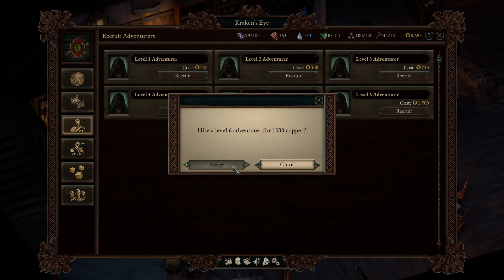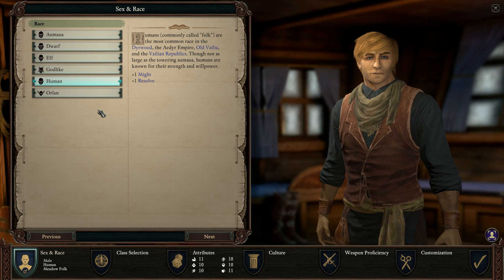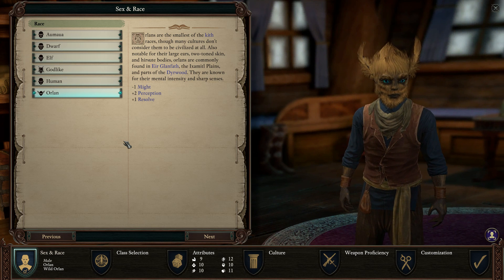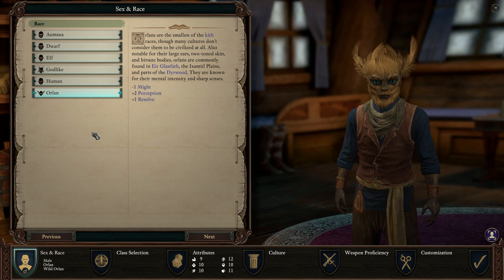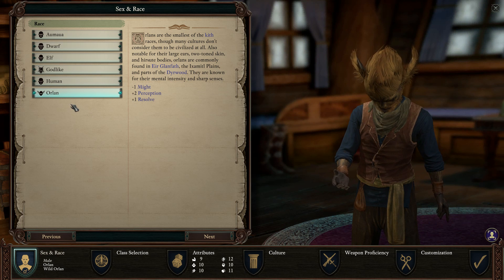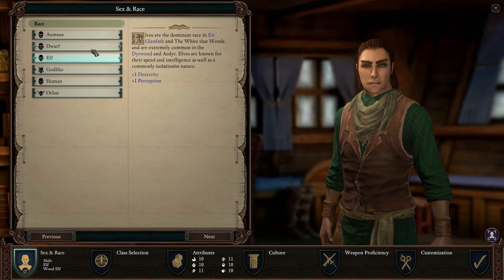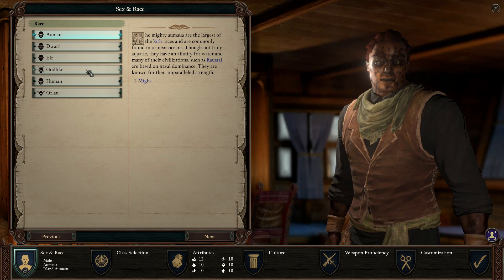Let's make a rogue. The best race for rogue is probably Orlan, because of perception and resolve. They are kind of fit to steal and to spot traps because of perception — spotting hidden stuff and similar things. But rogue can be played as mostly every race; it depends mostly on what subclass of rogue you want to play.